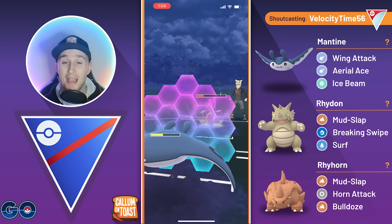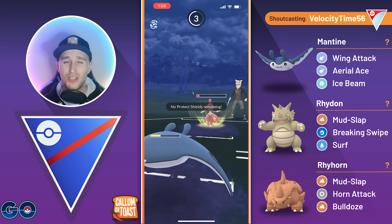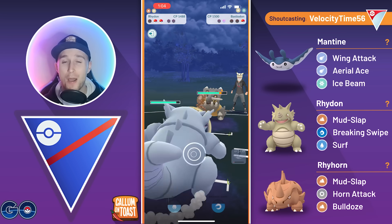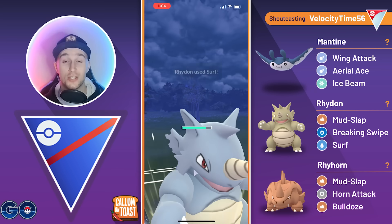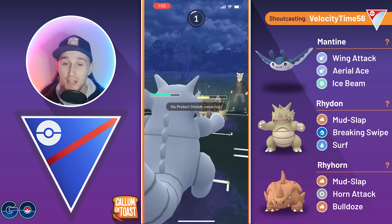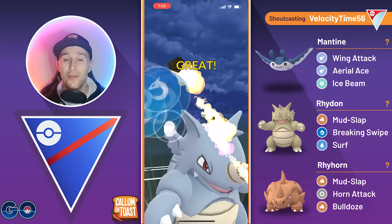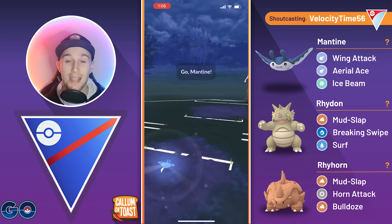We just need to make sure the Medicham doesn't survive with too much health. They're going to go for another charge move — we use a shield here. They go for an Ice Punch, and we go for a full Wing Attack farm down. We don't quite get it. This should just hopefully be another Ice Punch from this range, and it is — we get the full farm down. It's a Bastiodon in the back, and this is absolutely perfect for the Rhydon. We should be resisting all the charge moves, assuming they're not running Flash Cannon, which is quite unlikely. We go for the Surf, grab a shield from the opponent, and the Stone Edge does about 20% of our health. We go for a Breaking Swipe BM just for the sake of it — it actually does take out the Bastiodon from that range, and we're able to take that game.